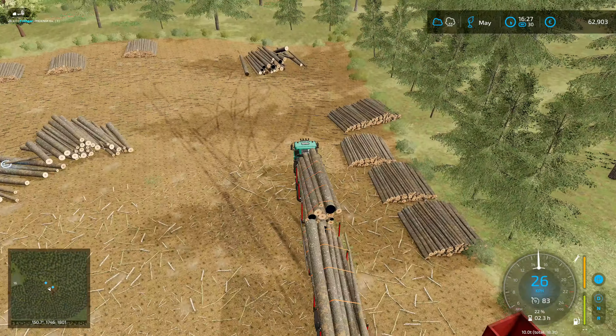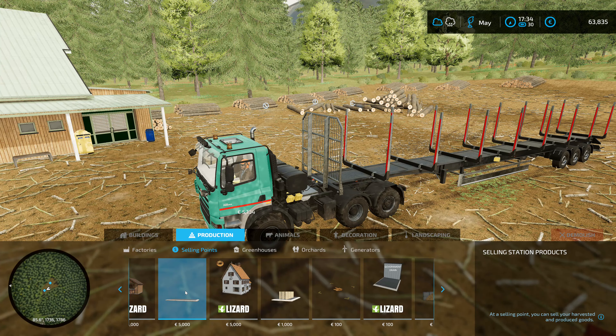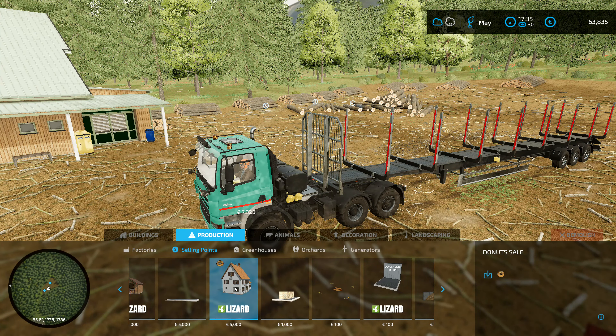If I had a sell point for timber down here, that would be quite cool. But I don't think I've actually got anywhere that I can sell timber now, because the only sawmills available are modded ones. So that trailer right there — let's bring that one out a bit, and I'll take the trailer with me. I'm just going to have a look and see if I have any sell point for timber.